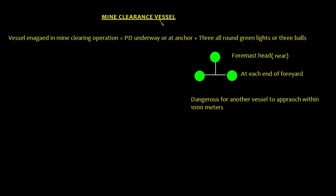Let's talk about mine clearance vessels. A vessel engaged in mine clearing operations will be having the lights of a power-driven vessel underway or at anchor as the case may be. In addition, it will exhibit three all-round green lights or three balls — one at the foremast head and one at each end of the fore yard.